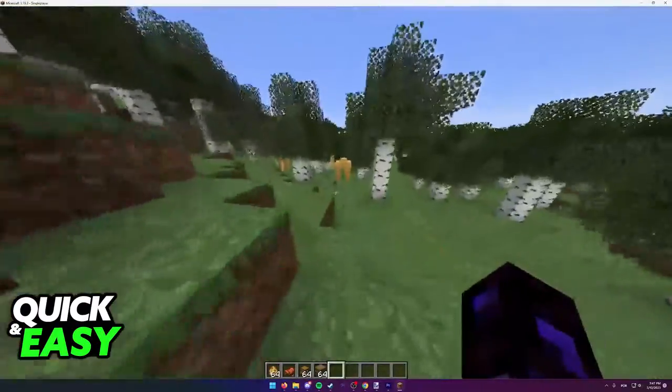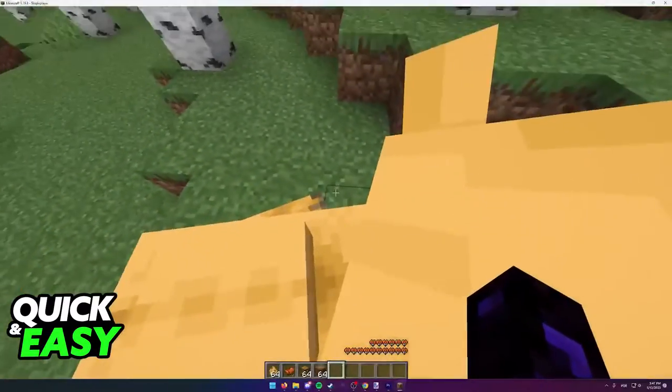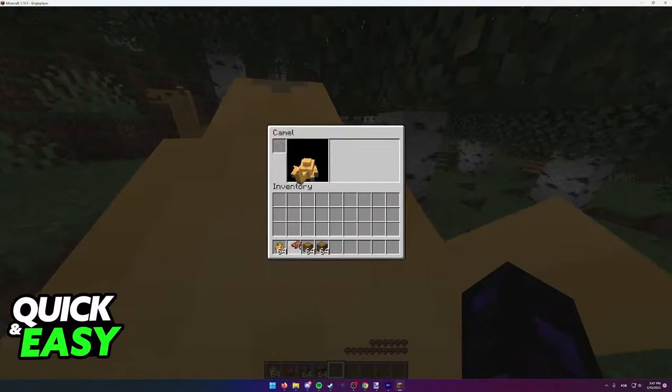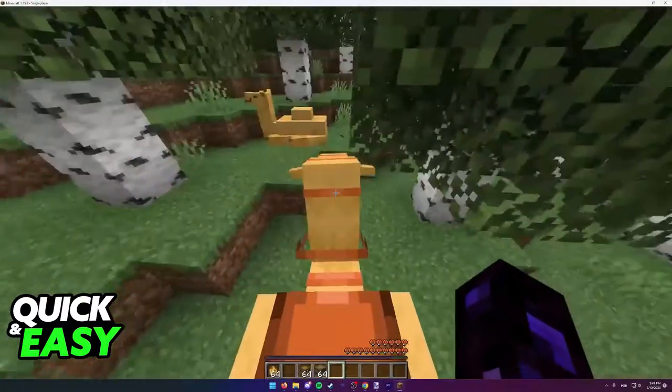Of course, you can just walk up to a camel and right click to start riding. Now, if you press your inventory button, which is usually E, you will be able to assign a saddle to the camel, so you will be able to control it after putting the saddle in.